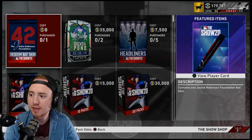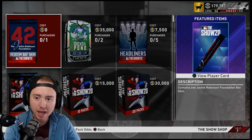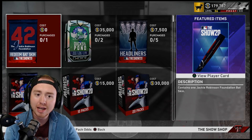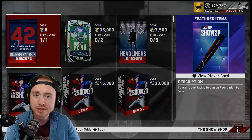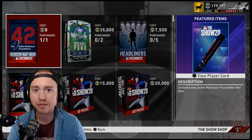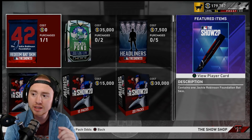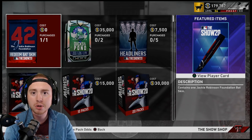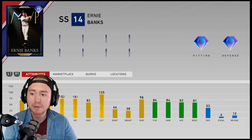In the pack shop you have your free Jackie Robinson Foundation bat skin — a really cool thing they've added to the game. Everyone is going to get a free bat skin. By coming in here and collecting it you'll get that pack for zero stubs, completely free. By collecting that bat skin you will also get five additional program points for this Inning, so be sure to collect it within your Inning Program to get those five extra points.